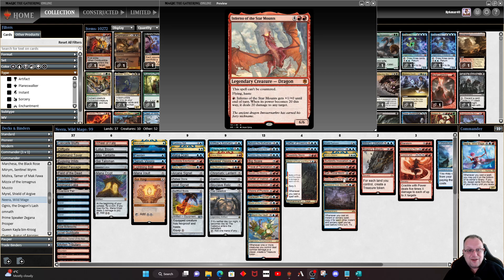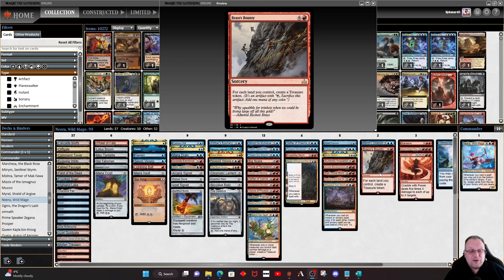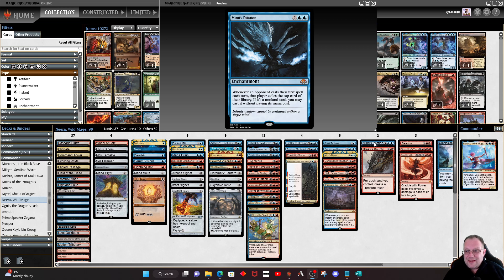Inferno of the Star Mounts — I did a whole deck tech on this earlier in the week but decided to include it here as another way to win the game. Thousand-Year Storm — I played this in Standard with a whole deck built around it, wasn't very good but I had a lot of fun, so I'm trying it here. With lots of instants and sorceries hopefully we'll make more copies. One thing we'd really like to copy is Brass's Bounty for all those extra treasure tokens. Mind's Dilation helps out — they exile the top card of their library and you may cast it without paying its mana cost.